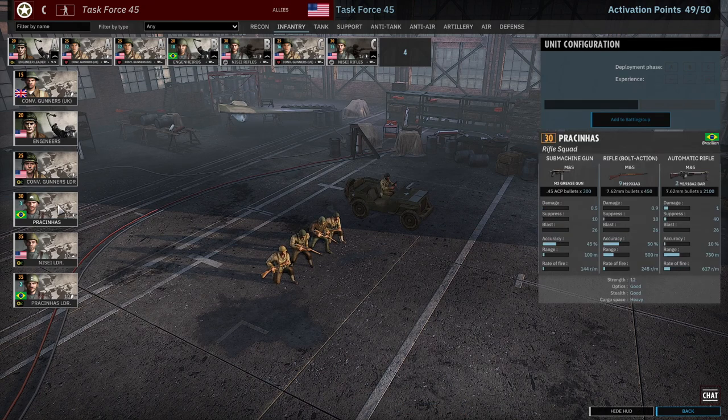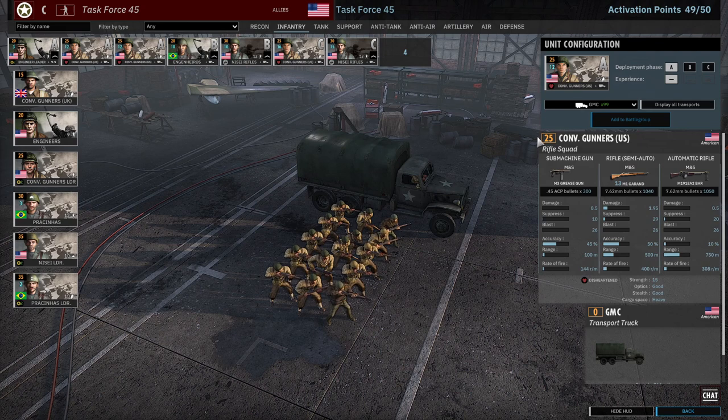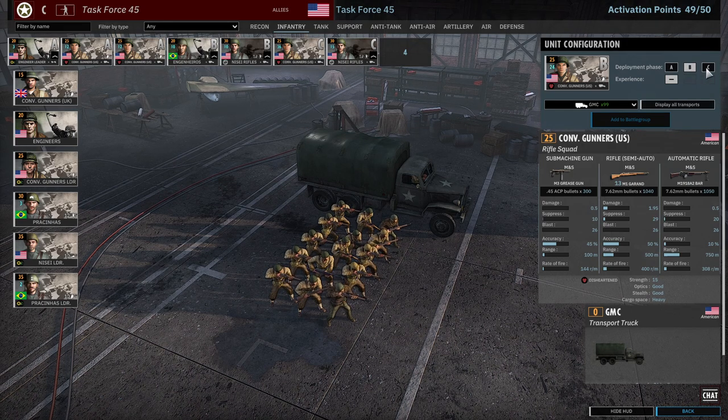There's a very unique tab with a lot of really strong options. But the one everyone knows and what this deck is famous for is the converted gunners - the US version. Specifically, you have the UK version too, but they're significantly worse, as you can see - 10 points left for a reason. These guys have a grease gun, 13 M1 Garands, and a BAR automatic rifle. You get 12 of them with availability of 12, 24, and 36 - kind of absurd. You can literally flood the map with these guys. 25 points - not super expensive for a 15-man squad with all semi-automatic rifles and automatic weapons.